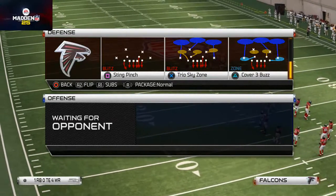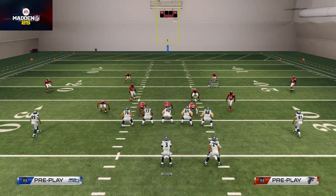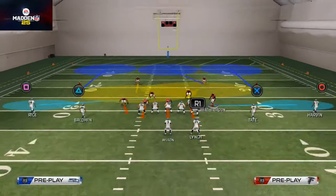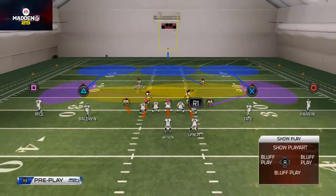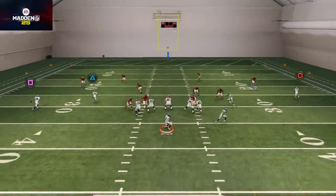What I like to do with this play coming out is I like to base align, I like to spread my defensive line, and then I like to take these flat zones. If I feel like my opponent's going to pass the ball, I'll put them in curl-flat zones. If I feel like my opponent's in more of a pro personnel package, I may put them in flat zones. This is a really good coverage defense to get the game going.